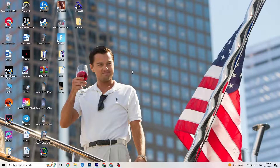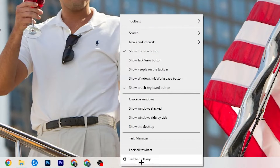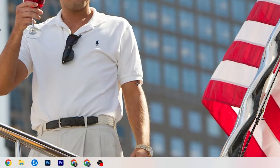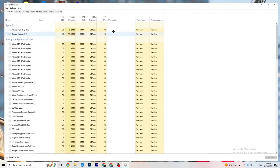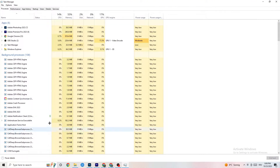The next step is to go to the taskbar at the bottom of your screen, right-click it, and open Task Manager. You'll see every program currently running. Go to the 'Processes' tab in the top left corner — you'll see CPU usage, memory usage, GPU, network, and more.